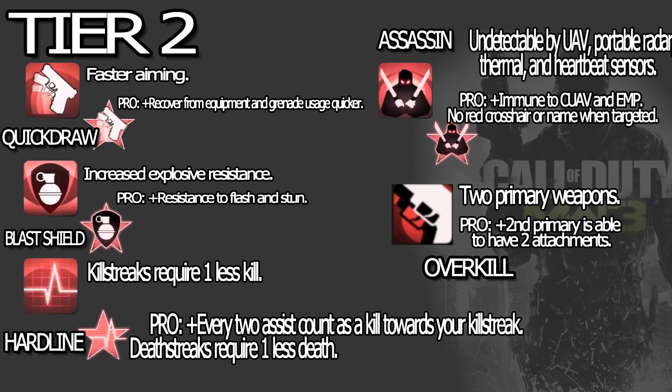Then we have what I think most people are going to run: Assassin. Undetectable by UAV, portable radar, thermal, and heartbeat sensors. Pro: immune to Counter UAV and EMP, and no red crosshair name when targeted. Immune to EMP — not many people will run EMP, but immune to Counter UAV means that when a Counter UAV is called in, the person with Assassin just brushes it off. Will that person pick Assassin over Blast Shield? We'll see. If there's stuff exploding left and right, I think they'll go straight to Blast Shield.